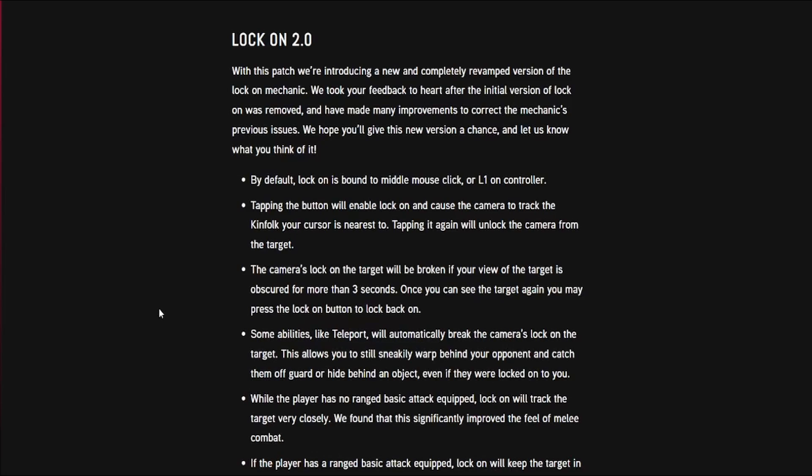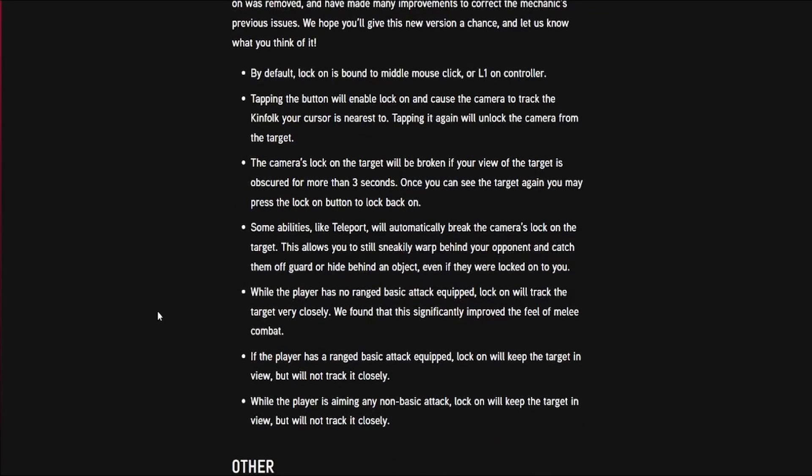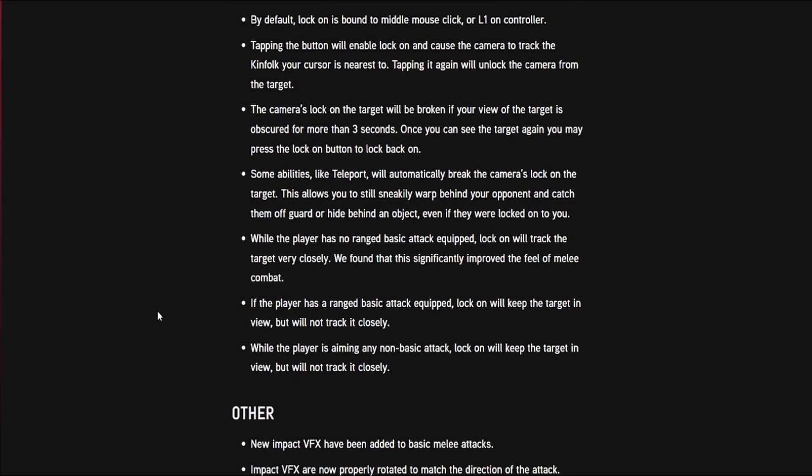Lock-on 2.0: with this patch they're introducing a new and completely revamped version of the lock-on mechanic. After the initial version was removed, many improvements were made to correct the mechanic's previous issues. By default, lock-on is bound to middle mouse click or L1 on controller. Tapping the button enables lock-on and causes the camera to track the Kinfolk's cursor to its nearest target. Tapping it again unlocks the camera. The lock breaks if the target is obscured for more than three seconds, and some abilities like teleport will automatically break the camera's lock-on, allowing you to warp behind your opponent or hide behind objects.